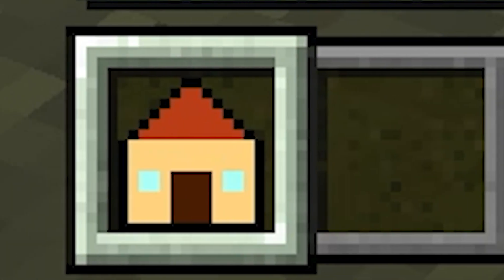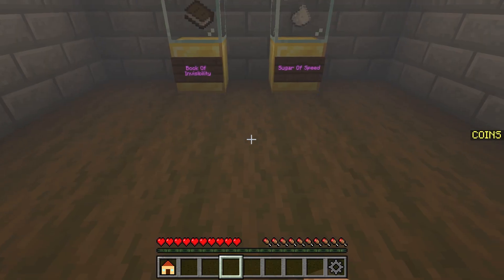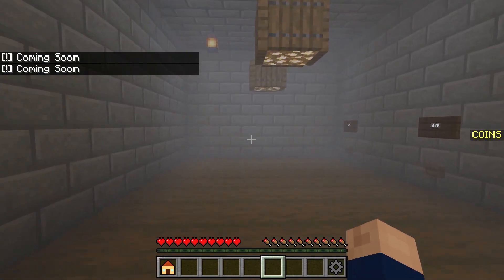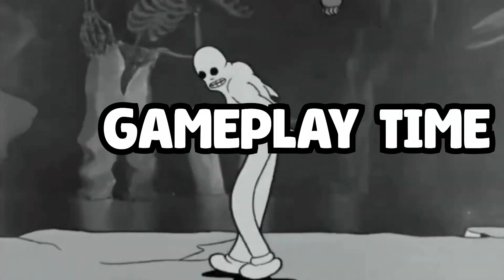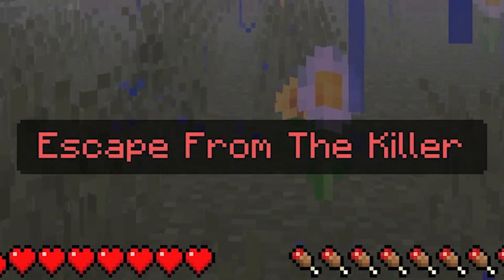In our hands we have Home and Setting. Let's start with the setting — we have the Book of Invincibility and Sugar of Speed. This is actually the setting room where we can choose difficulty, though it's coming soon, and select map, also coming soon. I'll just go home and go into the introduction room. With that, let's start this map — Scave from the Killer.